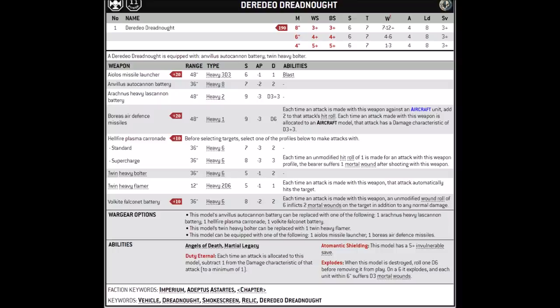Here we have the current datasheet for the Deredeo Dreadnought. Its rules are found in the Imperial Armour Compendium. It's an elite choice for Codex Space Marines, and will set you back 190 points and 1 command point due to the Martial Legacy keyword. For that hefty investment, you get a sturdy walker absolutely covered in guns. It's got a movement of 8, weapon skill and ballistic skill 3+, which has gone down from previous, strength 6, toughness 7, 12 wounds, 4 attacks, leadership 8, and a 3+ save. It's also protected by its Atomantic Shielding for a 5+ invul, and Duty Eternal for minus 1 damage, the same as all dreadnoughts.